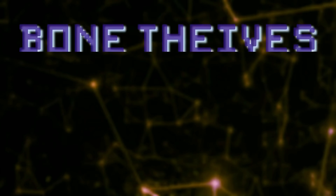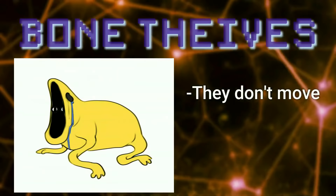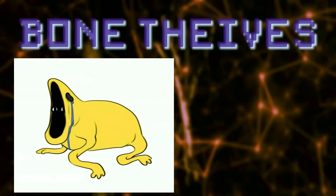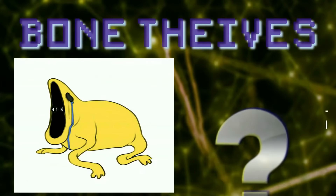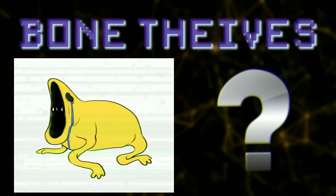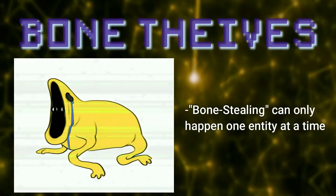Next is a group of creatures called the Bone Thieves. These are huge potato-blob-shaped creatures with a thick, bumpy yellow skin that's impervious to all weapons. These blob-like creatures are completely stationary for the most part, and they lure victims to them by mimicking sounds of humans or other entities. If you do get near them, they'll literally make you boneless — instantly. The leading theory about how they can mimic things so well is that they have an extremely developed larynx and temporal lobe, meaning they remember what things sound like and can instantly and exactly replicate those sounds. Their ability to steal your bones can only be done one at a time, so if you're in a big group of people, he can't instantly do all of them — he has to do one at a time.